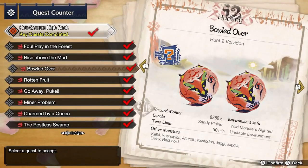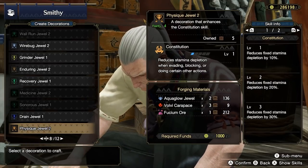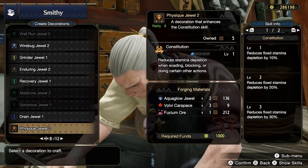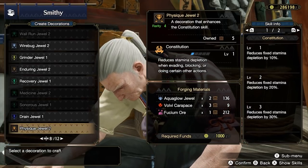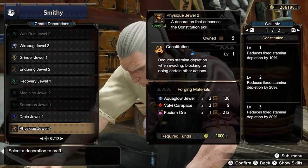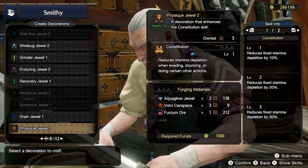Next up, tackle Double Volvidon in the key quest Bulled Over. After Volvidon, you should gain access to Physique Jewel 2s from the Blacksmith. Physique Jewel 2s grant Constitution but require a level 2 socket. These require Volvi Carapaces and Fucium Ore. You'll want a minimum of 3 of these, and likely closer to a full set of 5. Physique Jewel 2s will remove a lot of the Constitution tension in your builds, so get them as soon as possible — periodically check back as your Hunter Rank progresses if they aren't available immediately.